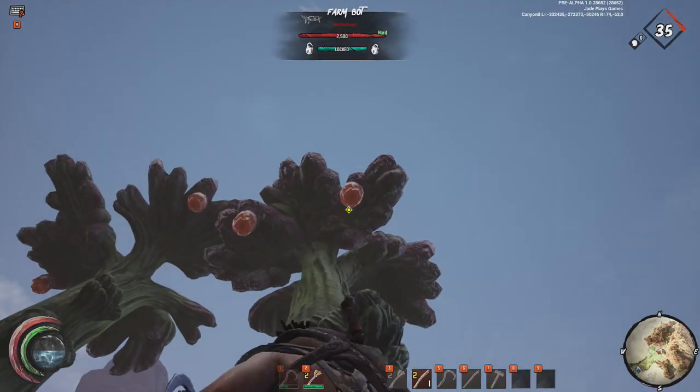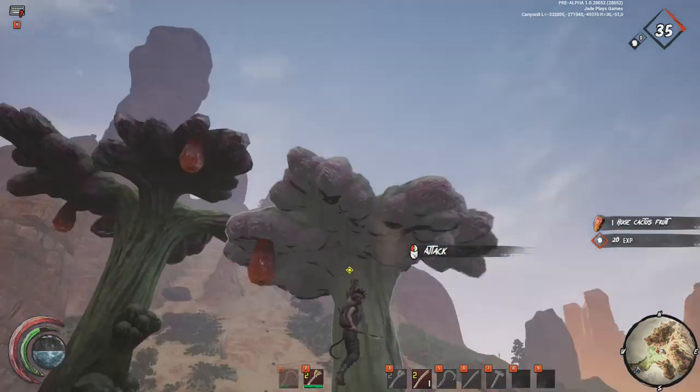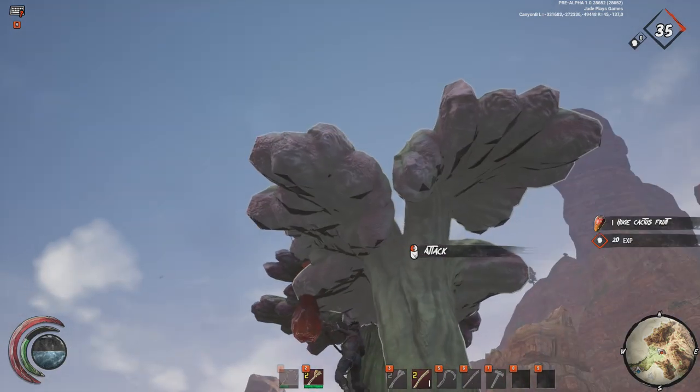Cactus fruit can be found in abundance usually near the entrances to some of the more desert canyons on the map.